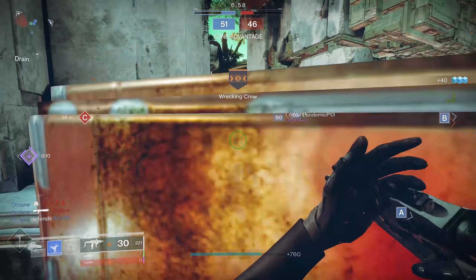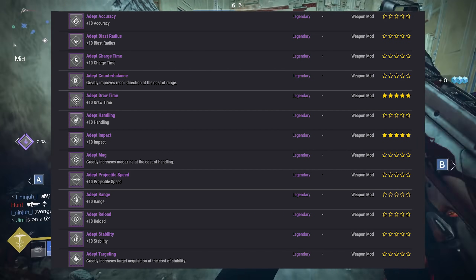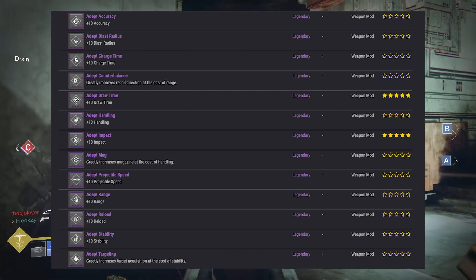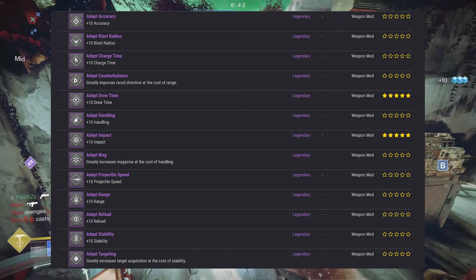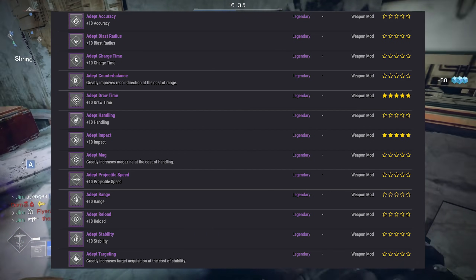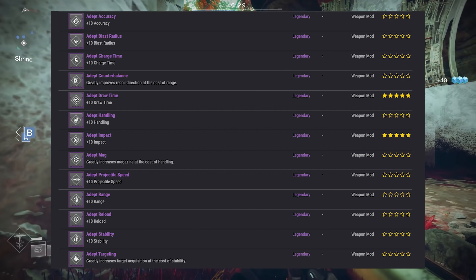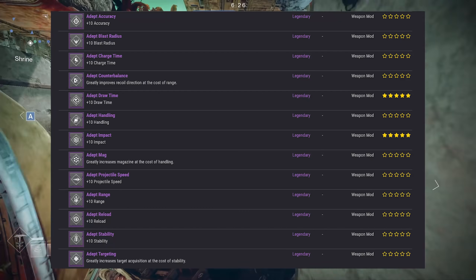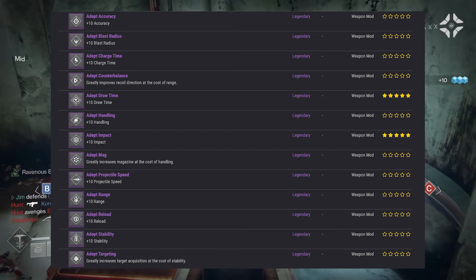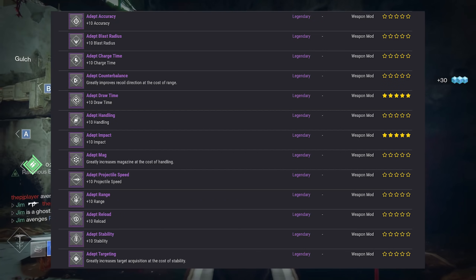Now I don't want you guys to be fooled — not every single one of these Adept mods can go on every single weapon. For example, Adept draw time obviously only goes on a bow, and Adept projectile speed only goes on a grenade launcher or rocket launchers. But if you look at stuff like Adept counterbalance — for some people who use counterbalance, it greatly improves recall direction at the cost of range. Does that really sound good to anybody? Range is so important in this game, and on top of the fact that normal counterbalance is already pretty damn good on its own, you get a little bit more stability but at the cost of range. It's not worth it.